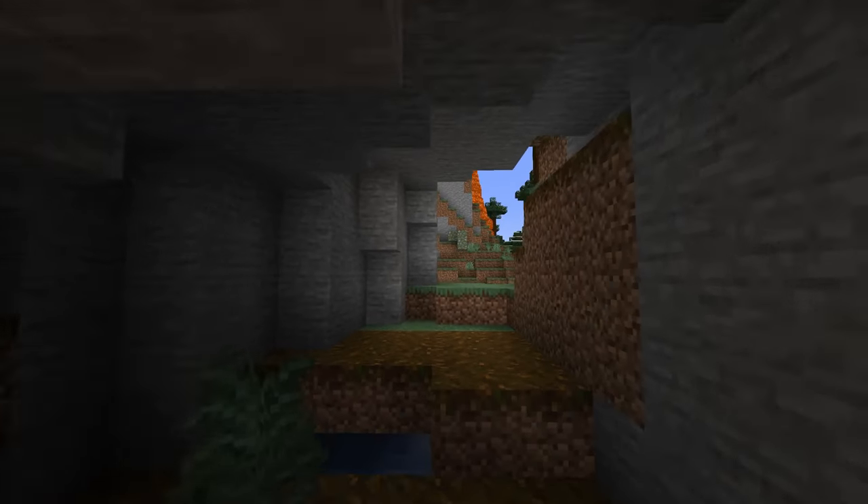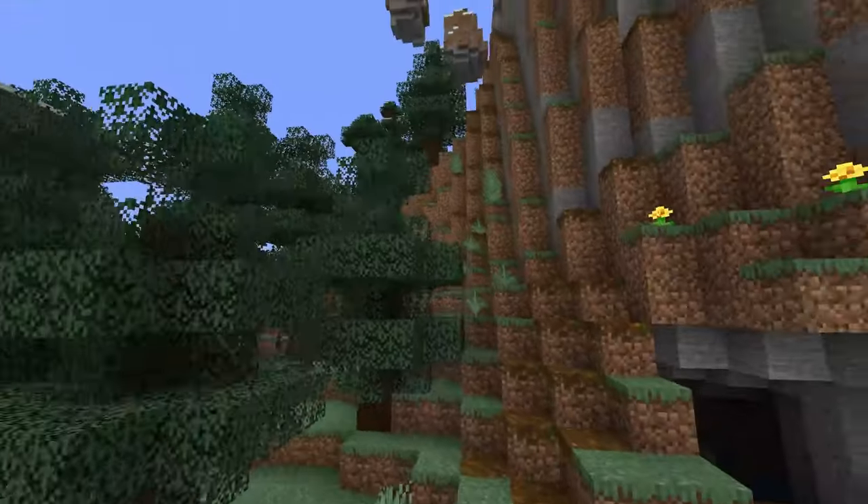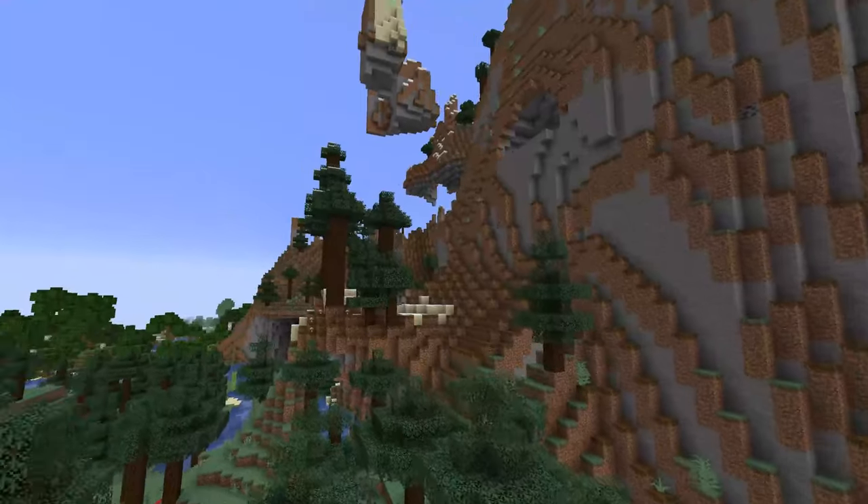They've also added aquifers that can go deeper and are more likely to connect with caves. So anytime I spotted an aquifer I went ahead and dove right in and tried to find if there was a cave with air pockets below it. Unfortunately this seems to be a pretty rare occurrence because I did not find too many of them — maybe one or two. I did actually end up coming out on the other side of mountains a lot of the times, and especially in this clip I came out on the complete opposite side of this huge mountain.